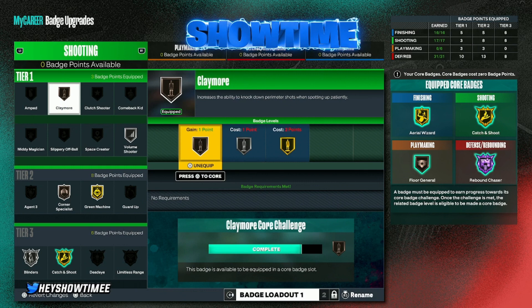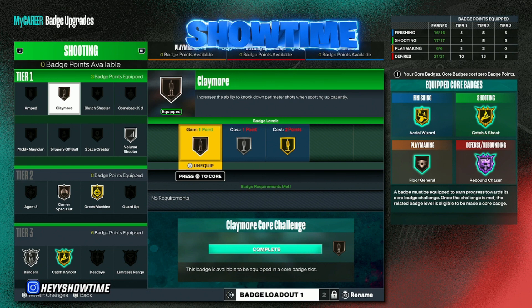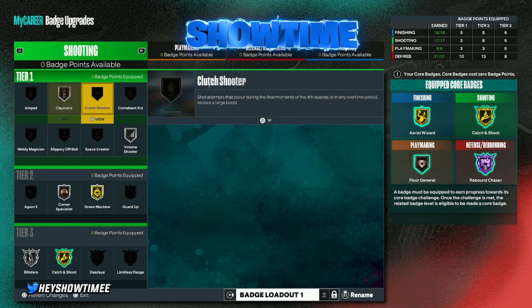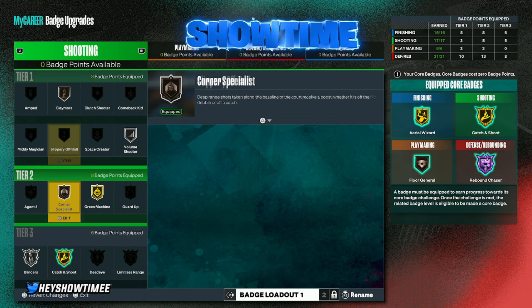Claymore I've had on pretty much my whole experience for the past seven days and you can see it hasn't gone up much, so I have it on bronze. It says it increases the ability to knock down perimeter shots when spotting up patiently. I'm really a catch-and-shoot guy — I want to get the shot off as fast as I can, so Claymore isn't very useful for me. Have it on bronze just in case you're spotting up patiently, and that's basically it for shooting badges.